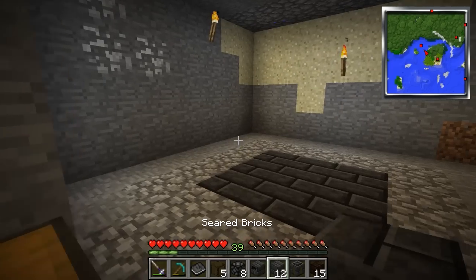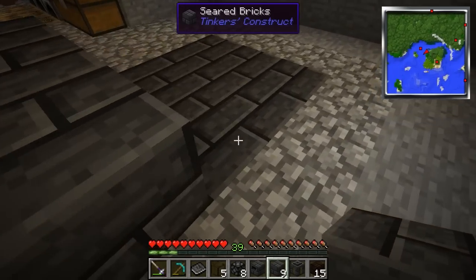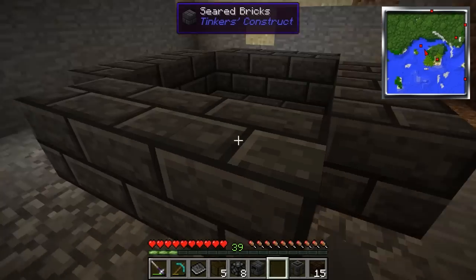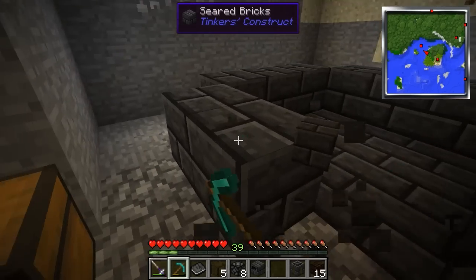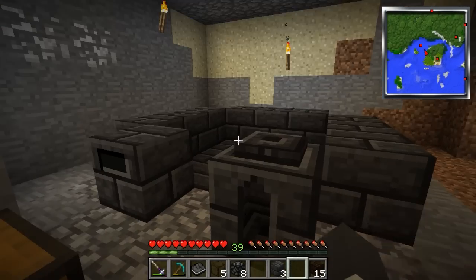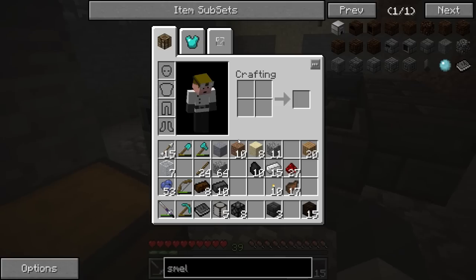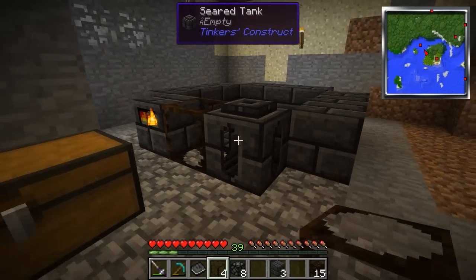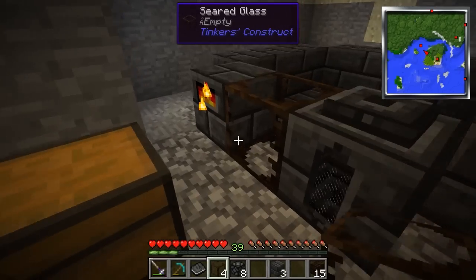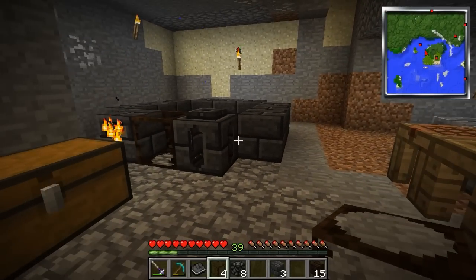I know some of you like to watch me build these things so I'm including you in that process. We need to put down our smeltery controller here, and the smeltery tank goes here. This is all going to work together once it's completed. I'm going to put the seared glass right in the center there. I kind of like this cobble underneath but I'll probably change it out and stick with the seared brick design all the way around - I just don't have enough yet.